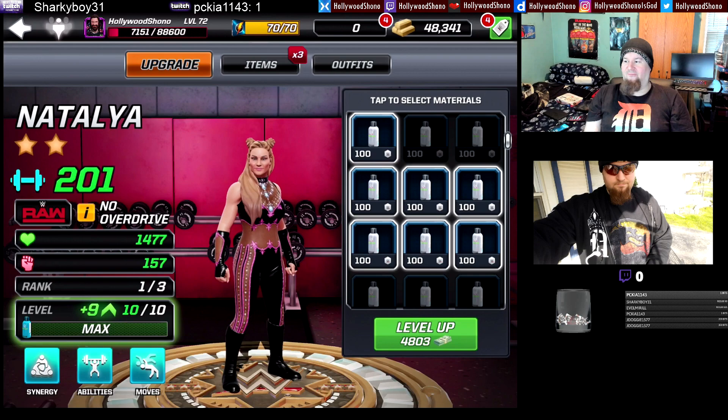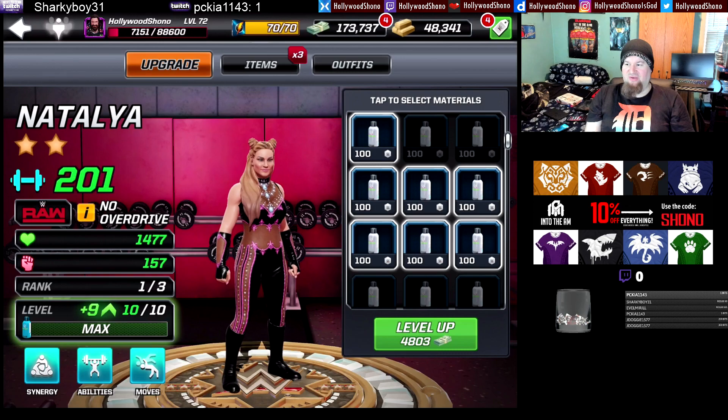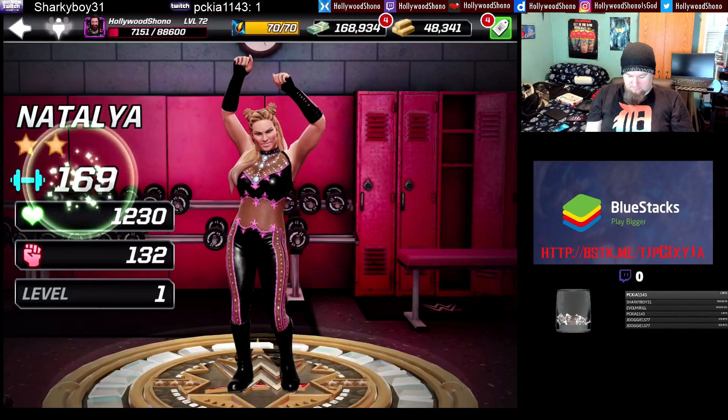It's a 3,000, a 1,250, and then seven 100s — so 4,803 cash to take Natalya up to max rank one. That gives her 201 power, 1,477 health, and 157 damage. Not a big increase.